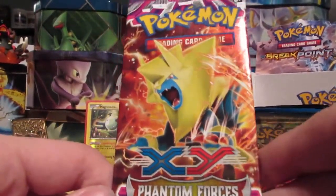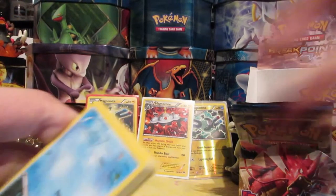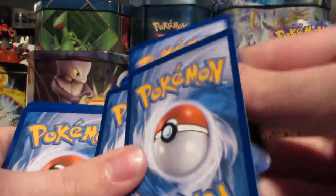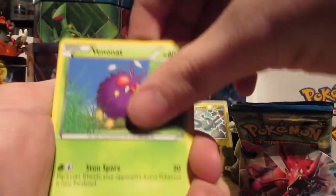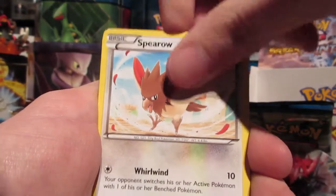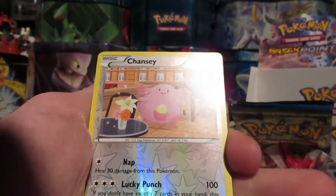Next up we have XY Phantom Forces Mega Manectric pack art. We're going to put that aside, there's our code. We have a Finneon, Lumineon, Murkrow, Clefairy, Spearow, Klefki, Golbat, Professor Sycamore, Reverse Chansey — which is a common, that's weird enough — and a regular rare Golbat.